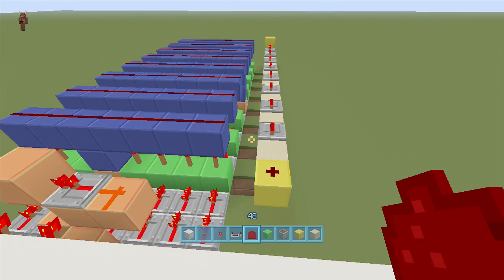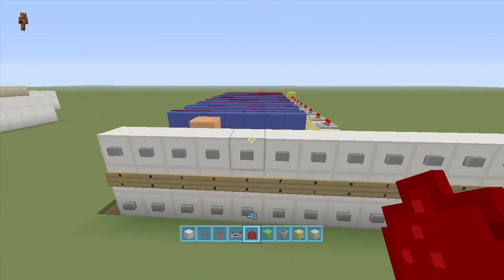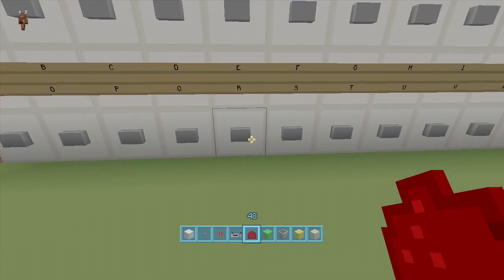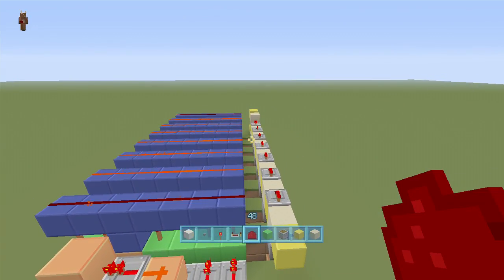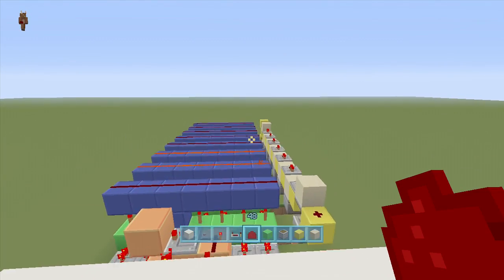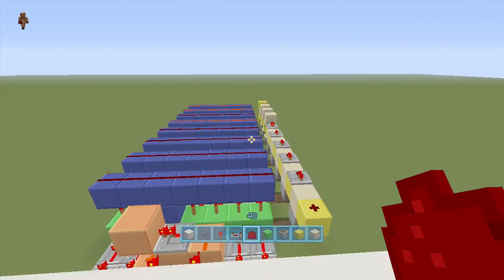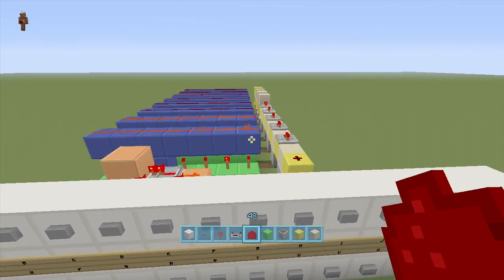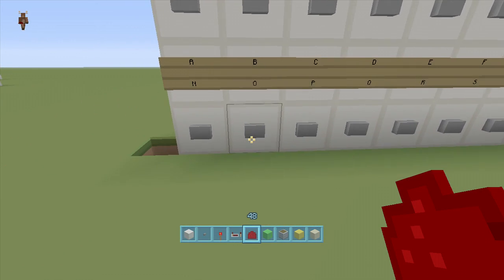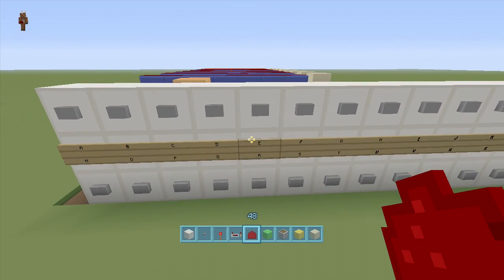Let's test it. I'll type in redstone: r — that sand block in the back should pop up. Hit r — it popped up. Then e — the next one pops up. Then d, s, t, o, n, and then last but not least, e.